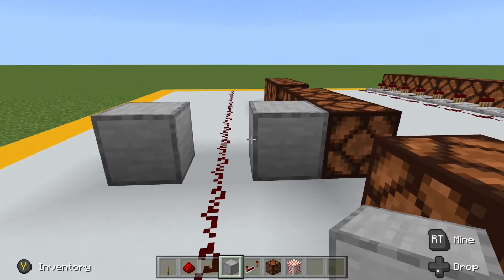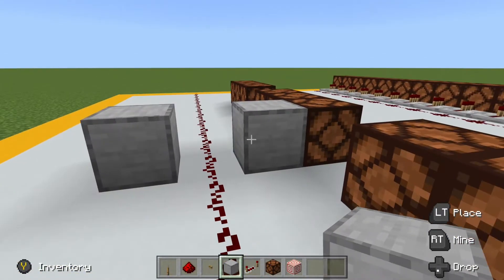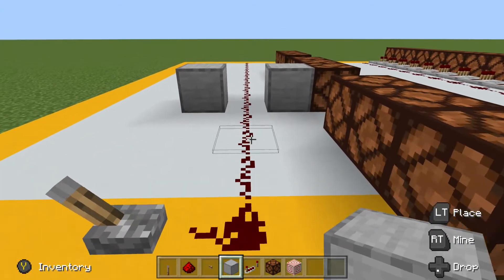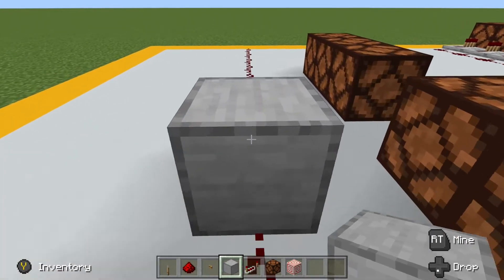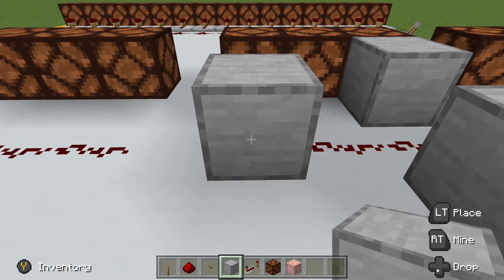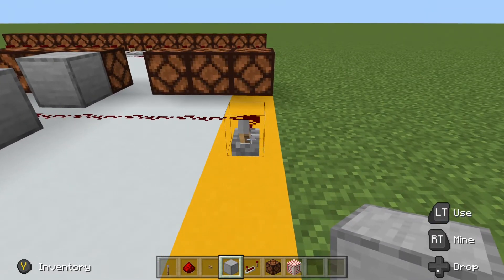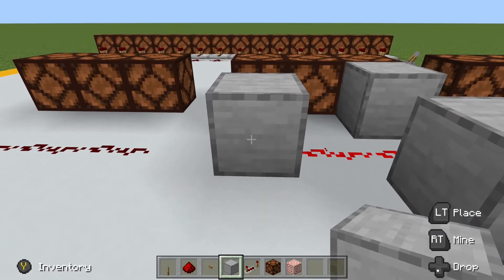The first thing we need to understand is how the redstone dust works. As you notice, it is a linear line of dust. If you were to place a block on either side of it, it does not interact with that block. However, if you place it at the end of a redstone line, it will interact with it, because the redstone dust terminates in this block. That means that when we flick a lever or press a button or activate the redstone dust in some way, it is actively powering this block. So what does that mean, that the block is actively powered?